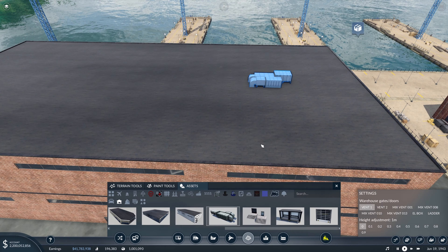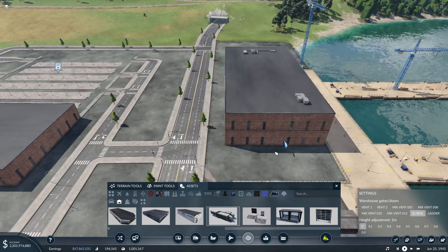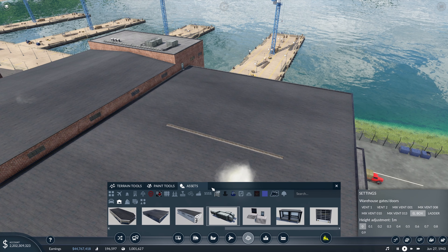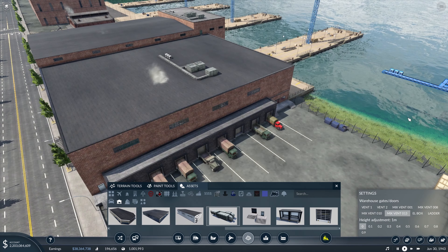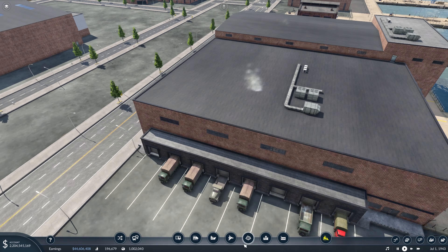Next we'll come through and add some details to the roof — one there and maybe one over there. We'll add this small detail right about there, and I think this building has pretty much come together how we want it to. We can come over here and figure out how we're going to hide some of this stuff that's poking through. With this piece we can pretty much cover what was poking through the roof, and you can't even really see it at all — so I like that, we'll keep it.